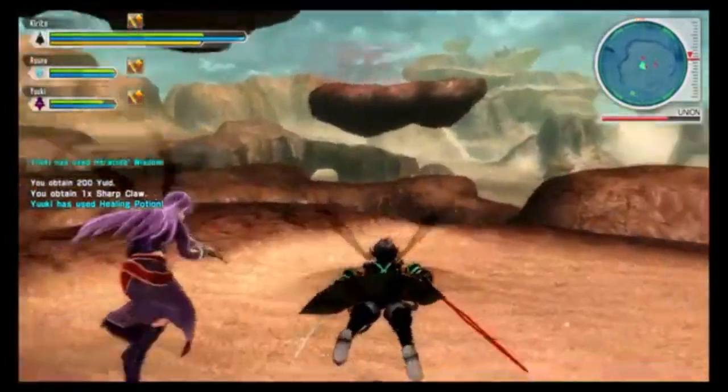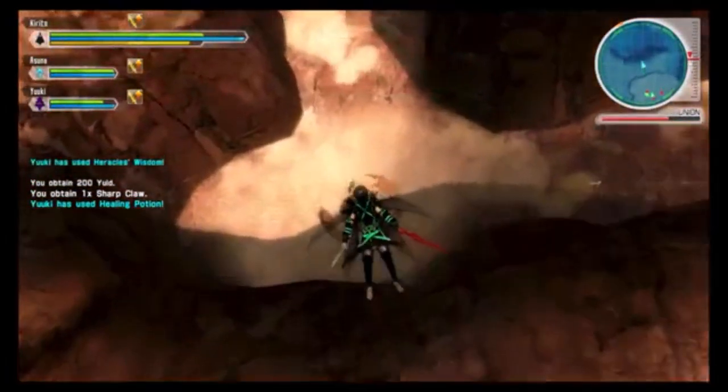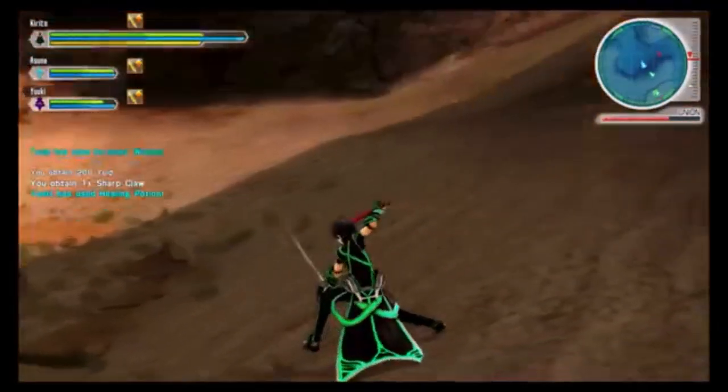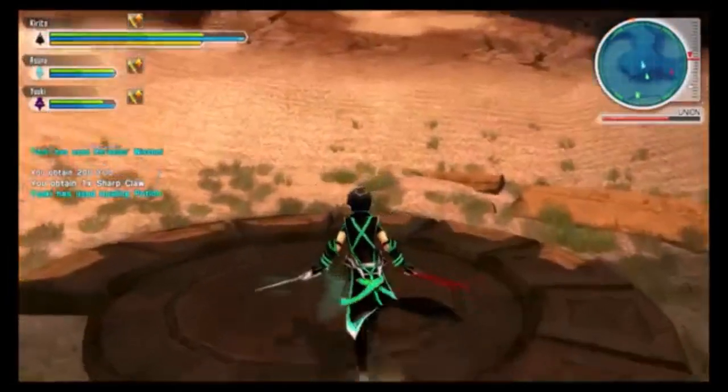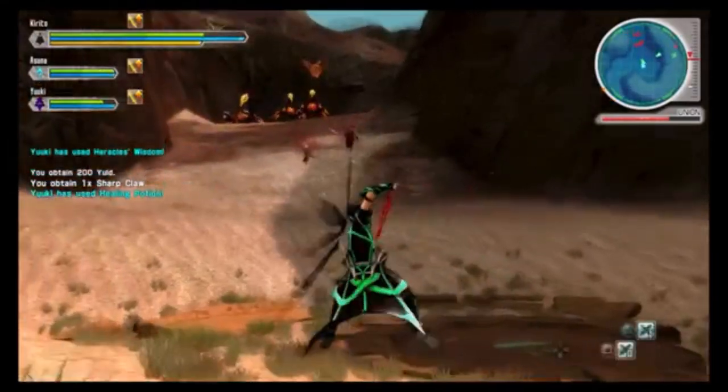Once the boss is dead, head over to the south edge of the platform and look straight down. You'll notice that since the boss has been killed, the giant swirling tornado has been deactivated. Fly straight down onto the platform. You'll be encountered by a squadron of enemy players and a couple of scorpions. You're going to need to kill them, but they're not that difficult.